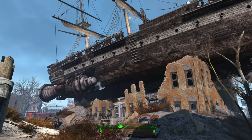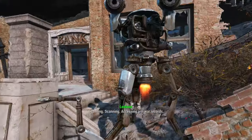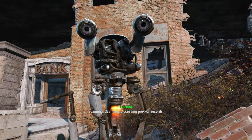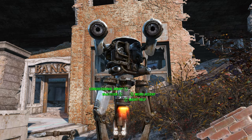Once you make it to the location, go ahead and speak to Lookout, who is the robot over here. Go ahead and select the 'Might Help' option.